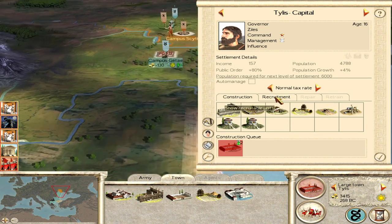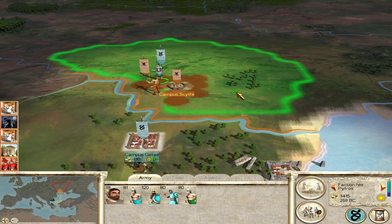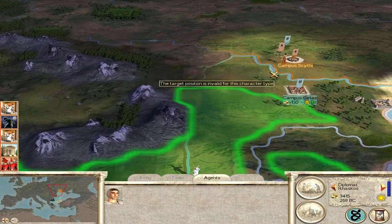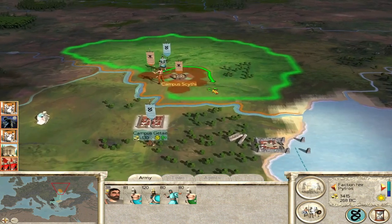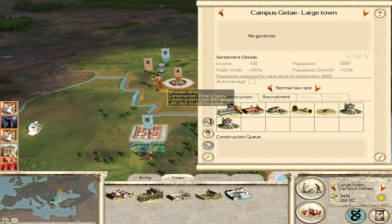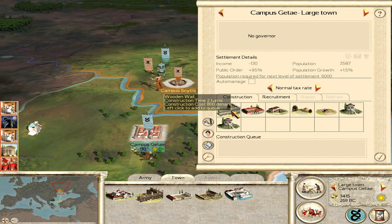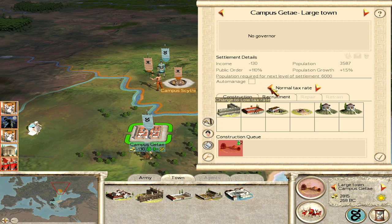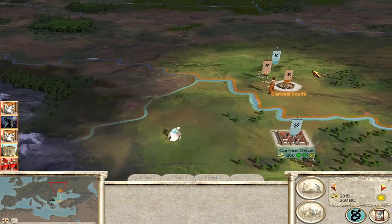Get a barracks so we can at least train some pikemen. Diplomat, come on - we need to have some good relations with Scythia; I doubt they'll accept now but we've got to at least try. One more tier of archery range and we should be able to get archers. Stone walls to help the population. We'll turn this settlement here into like a fort, designed purposely to hold off the Scythians.